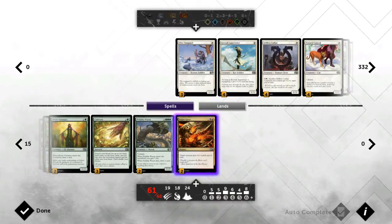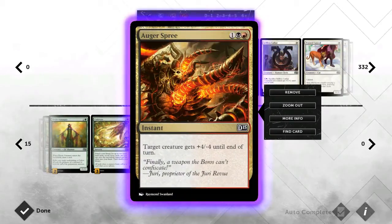And then we finally run our last bit of removal in Auger Spree. It was between this and Ground Assault. I run Auger Spree simply for the instant speed. The jury's still out between these two depending on the matches — I may switch around. Auger Spree can also buff your big creatures to help get the finishing blow. Ground Assault is better if they've got bigger threats since you can generally keep up with your mana. But Auger Spree is more versatile, so for now it's in.